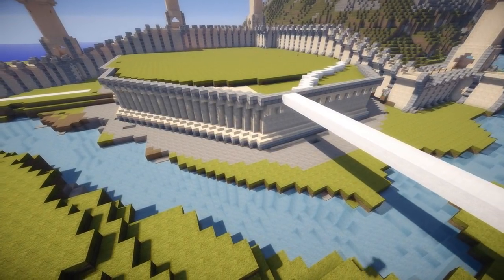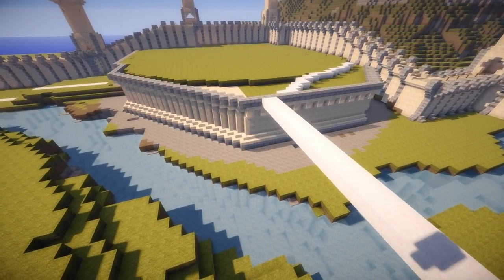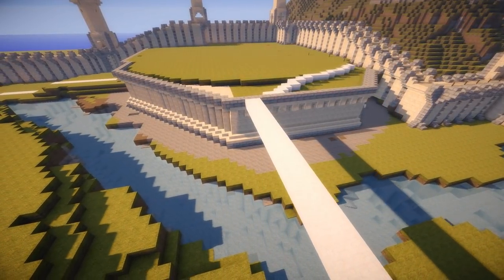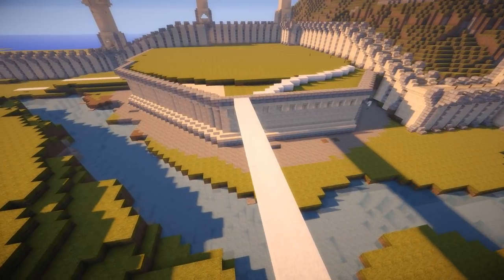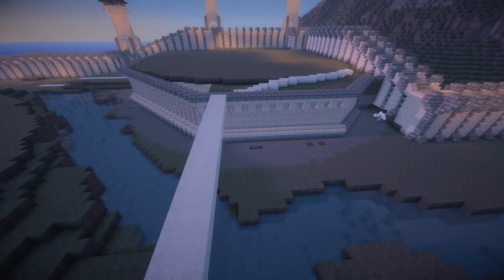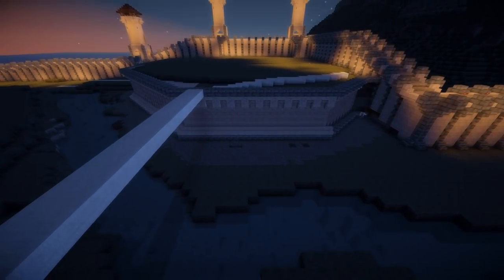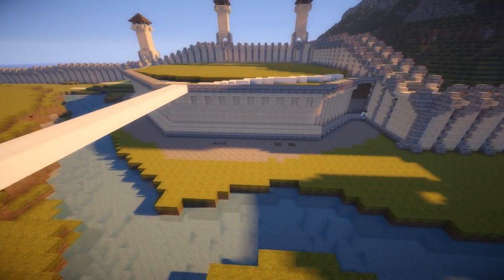Now I know this white wall is really ugly, but it's only a placeholder — just a loose kind of bridge to show us where we're going to actually build our bridge once we're ready. And as I finished the jagged area around the other side of the hill, it was time to look at the road section.